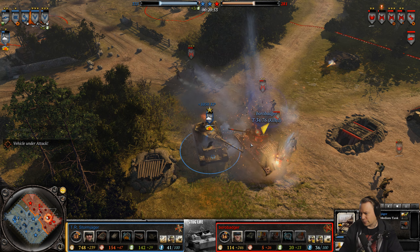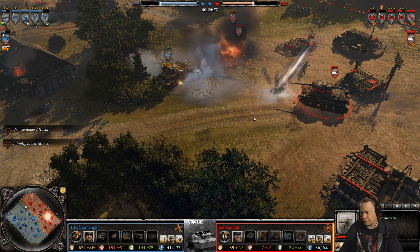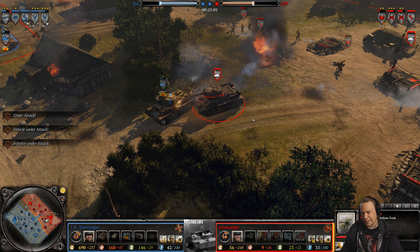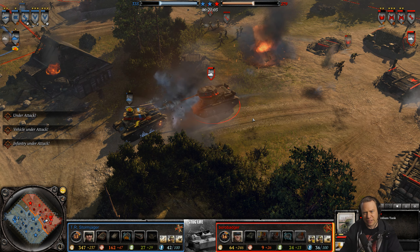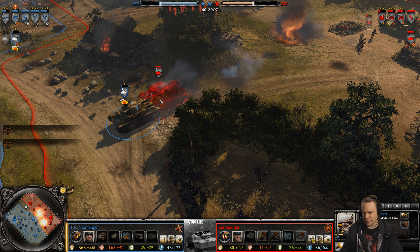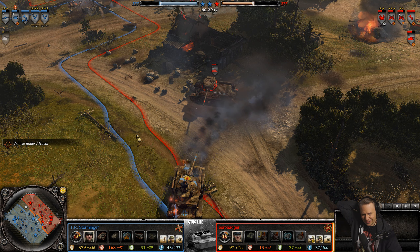Panzer IV is likely to go down as the T-34/85 strolls onto the battlefield, leaving Stormjager in a bit of a predicament. He is at a considerable pace — and Borobadger, up close and personal, takes out the Panzer IV.